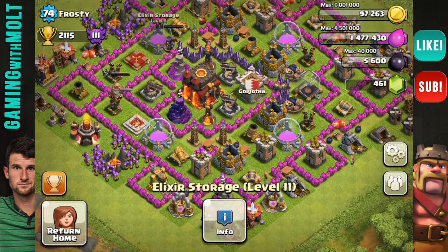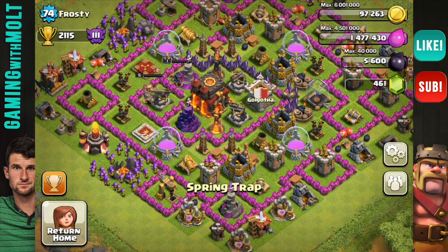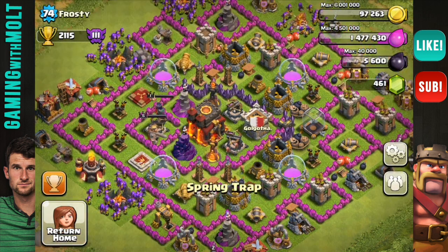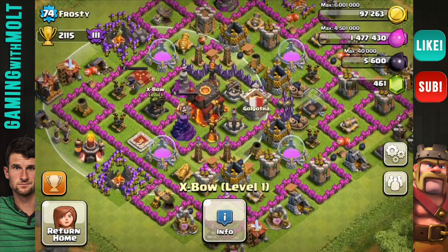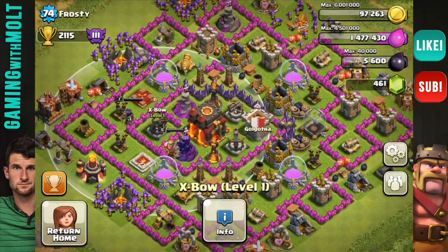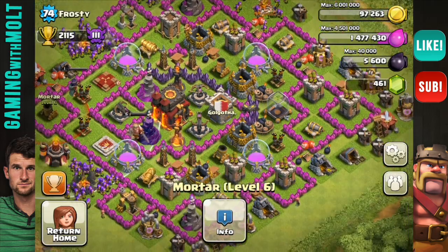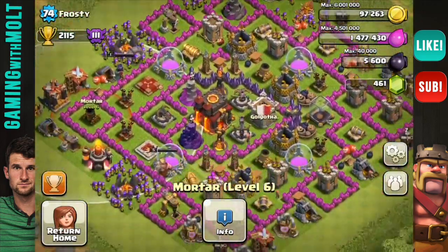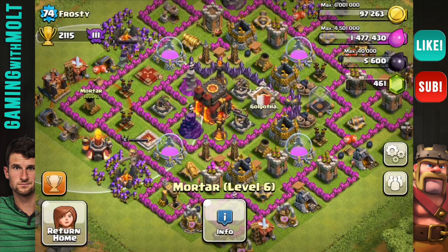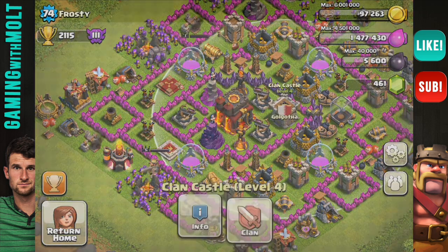I like the layout of the base — this whole section right here is open, which is good for kiting the giants around the base. Your xbows can just continue shooting at them. The main thing is going to be upgrading your wizards, moving in this mortar somehow, and slowly upgrading the rest. You did rush as well, but the base isn't too bad. Good job Frosty — just try and take my suggestions and work with them.